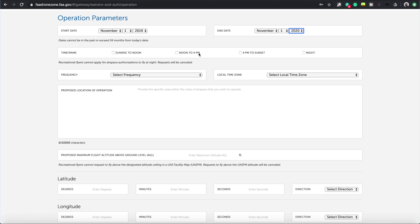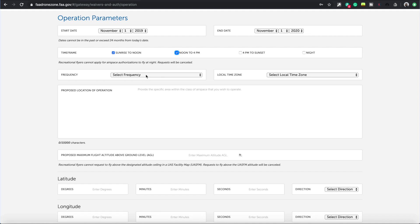For time windows you can select sunrise to noon, noon to four, 4 p.m. to sunset, or night. Do not click night - it will get canceled. You can select several windows. I like to fly from sunrise to noon and noon to 4 p.m. Then select your frequency - I'm going to fly weekly.